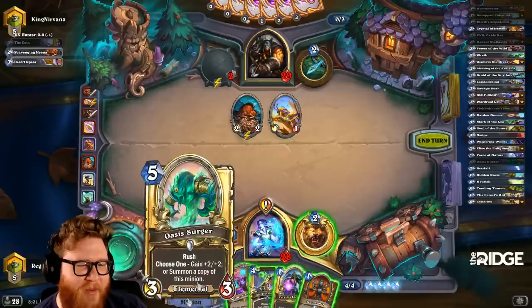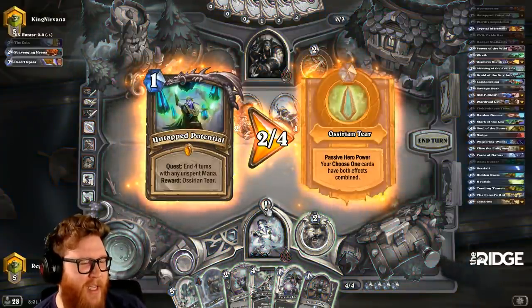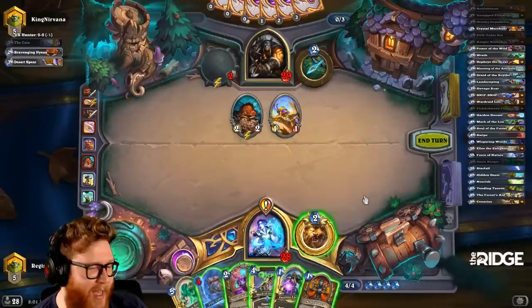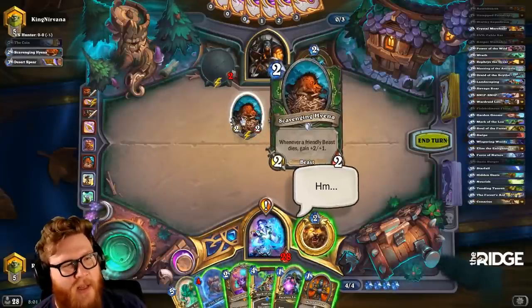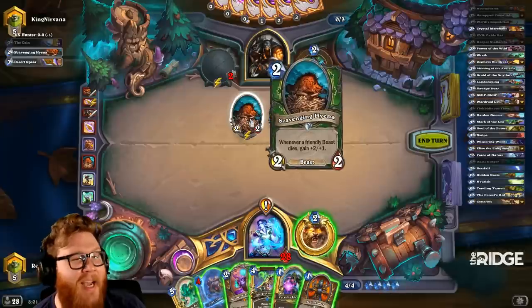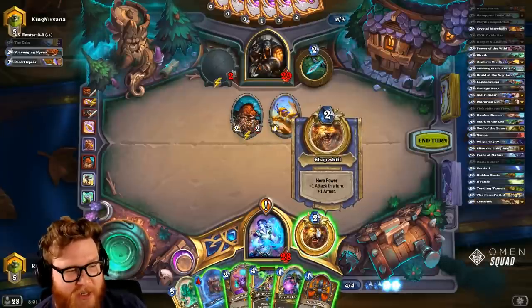Do we try to go for the board or just wait on the Surgers? The Surgers are going to be pretty delayed. I can just take past turns if I want — I don't really have to play into stuff. I can attack the Scavenging Hyena over two turns — that's not the craziest notion either.